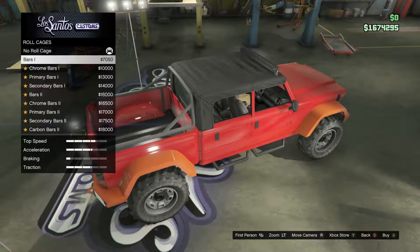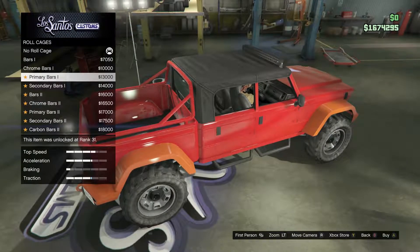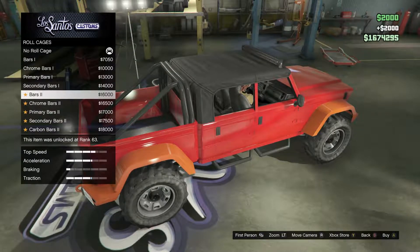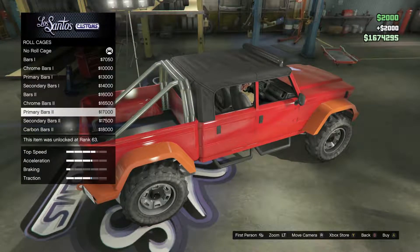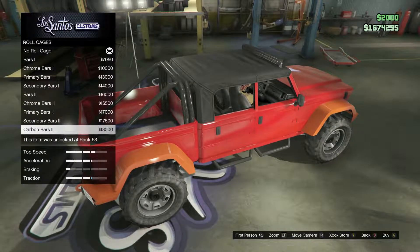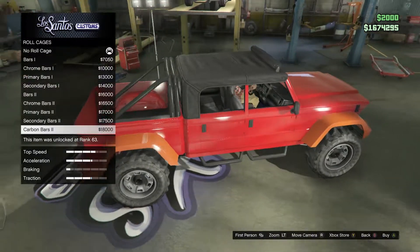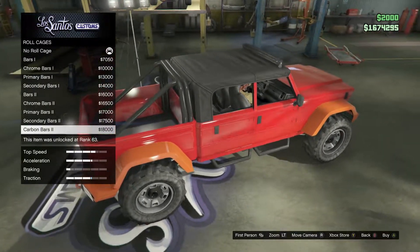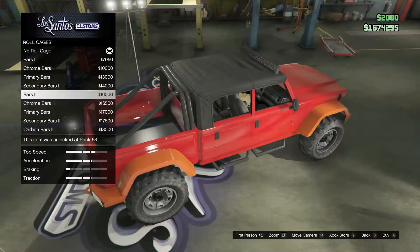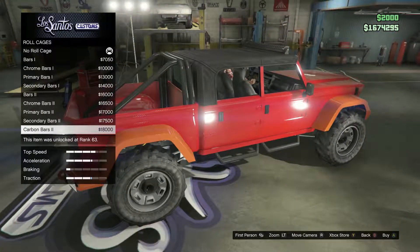Moving on, we got the roll cage. You got the bar which is standard on the trucks, you've got a chrome one. You've got a primary color, you got a secondary color. You got a second bar which is like a higher end one on a truck. You got the chrome bar, the primary bar, the secondary bar. Then you got carbon bars — the black bar and the carbon bar look pretty close, but you can tell that's carbon fiber. That's pretty cool.